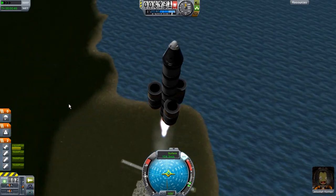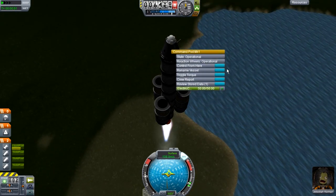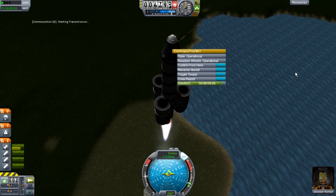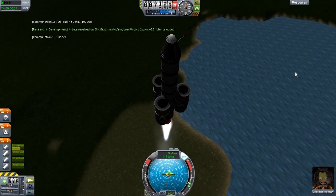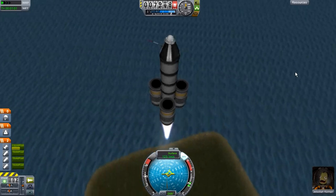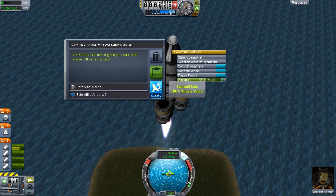And unfortunately, with our first flight right here, our only form of science is to EVA report or just do a crew report and then transmit it back via the communitron, as you can see right here. Now, I do believe this mission did reel in quite a lot of science — I believe we got around 30 units of science. I'm not even sure — what is the unit for science?